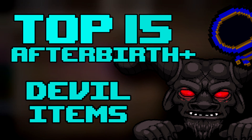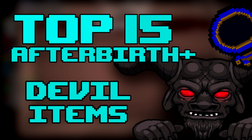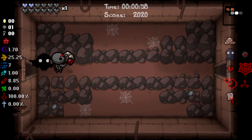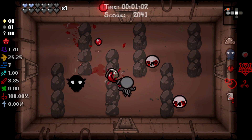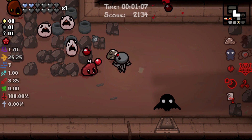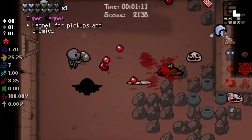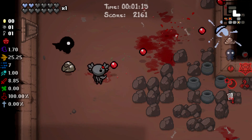Devil Deal items are gotten by not taking Red Heart damage on a floor and then sacrificing HP to get strong items from the Devil. Why are we doing a top 15 and not just a top 10? There's a lot of really good items in this pool and it's hard to choose just 10. It should be noted that this is fully my opinion and it's almost certain you will not agree with this list. That's okay — just explain why you disagree in the nicest fashion in the comments below. Without further ado, three years in the making, let's hop in.